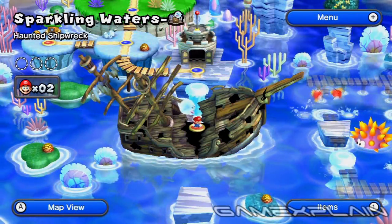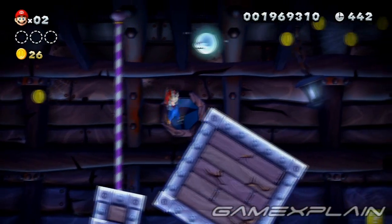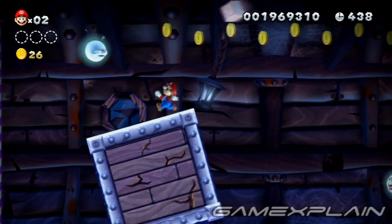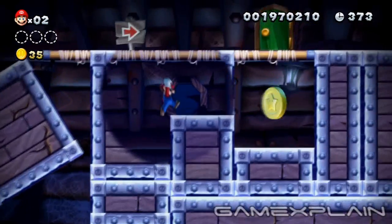Sparkling Waters Haunted Shipwreck contains 3 Star Coins and a hidden exit. At the end of the first room, you'll catch a ride on a large floating block. But instead of getting off on the top floor, use it to reach a hidden area just below containing the first Star Coin.